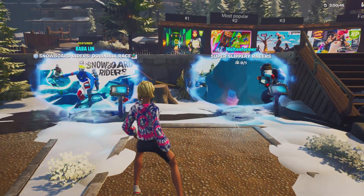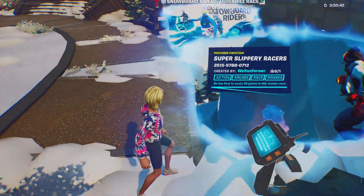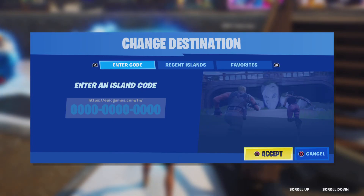I mean, what else am I supposed to do? So, go to creative, go to use console, go to enter island code, and type in the code that I'm about to tell you.